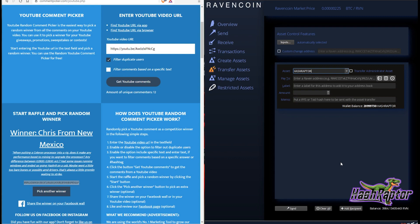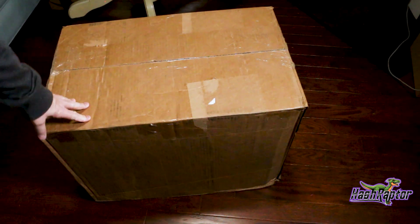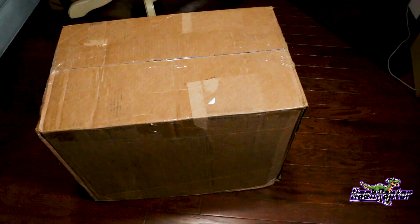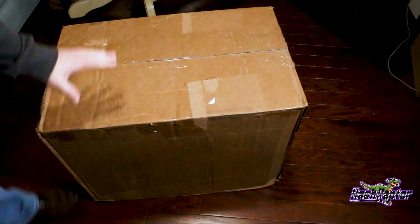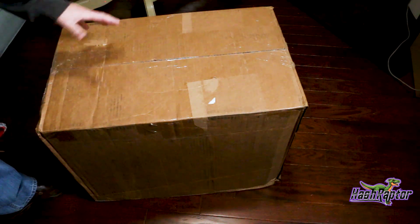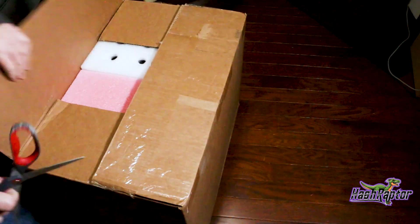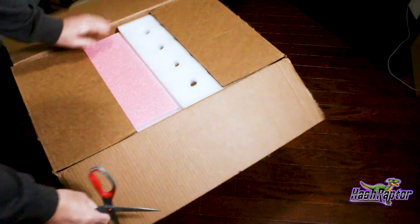Up next we're jumping into an unboxing — Triple A Wave was kind enough to send some gear over. This is the box they sent and it's massive — about 60 pounds. I had to move the table out of the way and put it on the floor. Let's open it up and see what's inside.